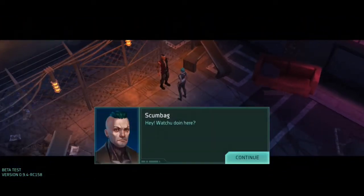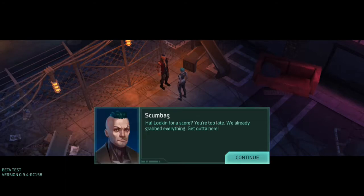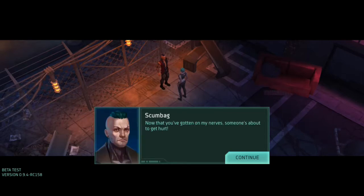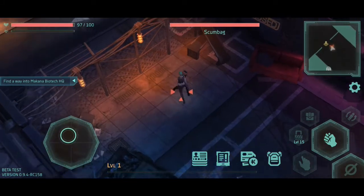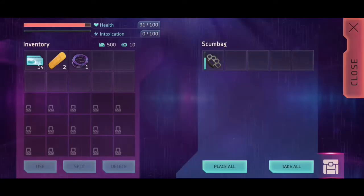Hello, fellow scumbag. Hello, Mr. Scumbag. Hey, whatcha doing here? I'm searching for McKenna Biotech offices. What are you doing here? 'I'm looking for a score. You're too late — we already grabbed everything. Now get out of here.' Just let me through and no one gets hurt. Spoken like a true badass. 'Now that you've gotten on my nerves, someone's about to get hurt.' I guess someone was about to get hurt. Let's see what he's got — some brass knucks, we'll take those, thank you.